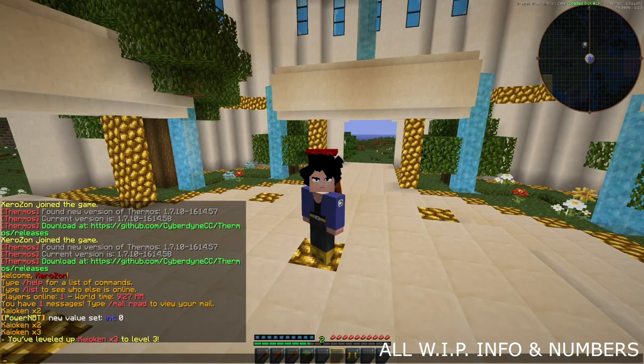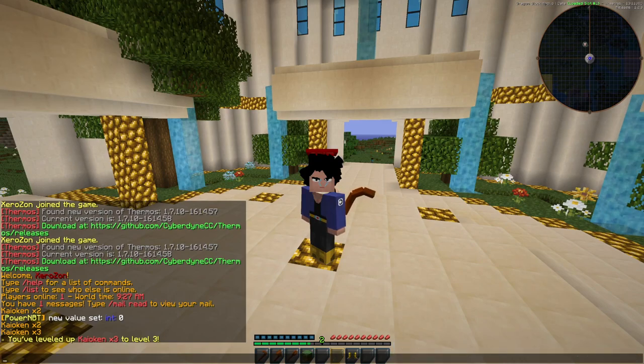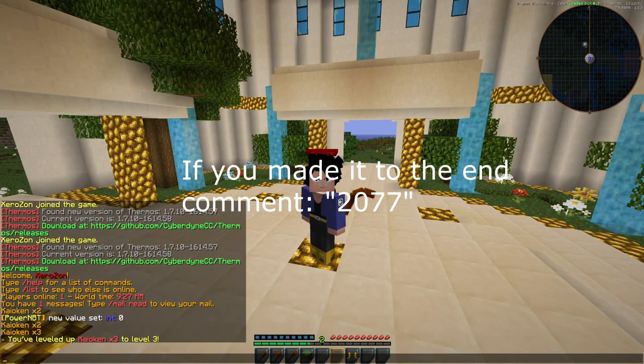Hey there guys, welcome to the end of the devlog. Thank you all for making it this far — I've got a little Easter egg for you. U6 is currently slated for a July release, that being early July. That's down from the delay out of June into July, because we wanted to give ourselves a little bit more time to flesh some systems out. Hope you guys understand. For a press conference coming up soon, we'll be talking to you guys live in a Q&A. See you guys around.